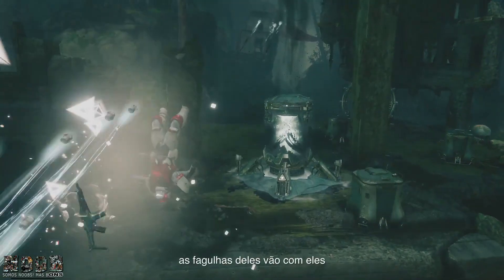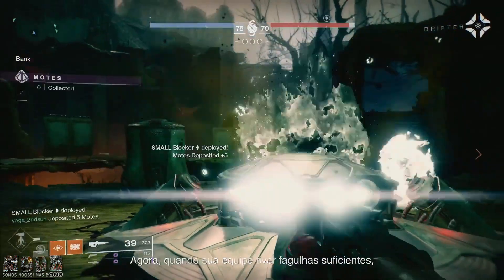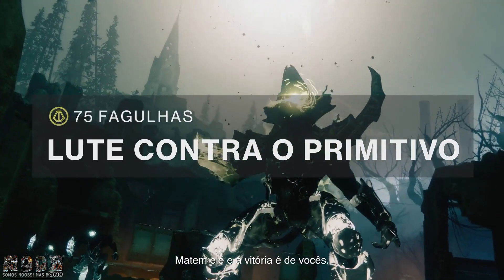Pick your targets wisely, because when a Guardian dies, their motes die with them. Once your team has enough motes banked, you'll face the big boss — a Primeval. You summoned a Primeval. Kill it, and the win is yours.